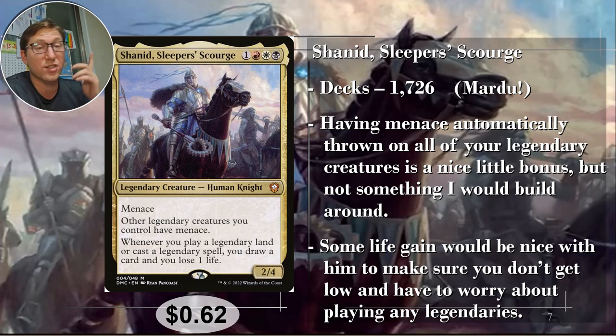Other Legendary creatures you control have Menace — so Anthem Effect, Menace for all Legendaries. Whenever you play a Legendary land or Legendary spell, you draw a card and lose one life. So you are losing some life, but you're going to keep that card draw engine going. It's going to cost you a little bit of life, which isn't a big deal — but if you're low on life near the end of the game, you might basically take yourself out. I wouldn't focus too much on the Menace stuff when building. Anyway, 62 cents only.